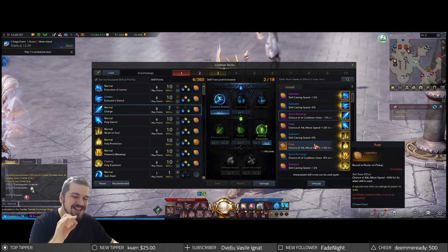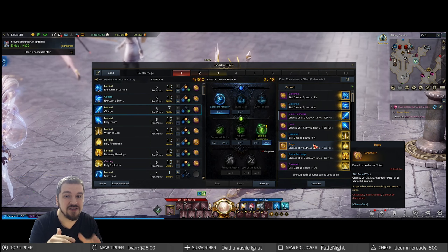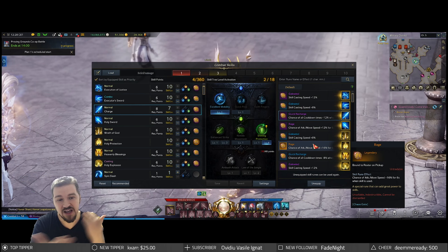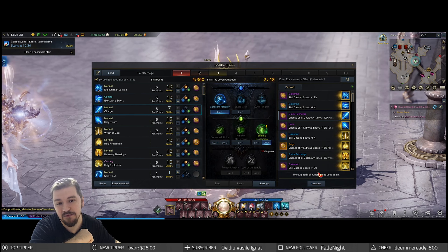Next up, Charge. Now this is still a utility tool — it's just a tool to get around, simply to get in and out of position. Some big AoE is gonna hit you, get out of it. You want to close the gap between you and the boss? Use it! 100% amazing skill for the paladin — excellent mobility — and Shining Protection.